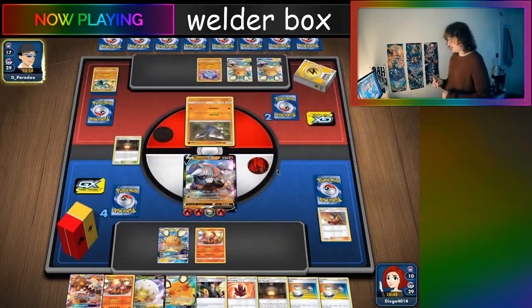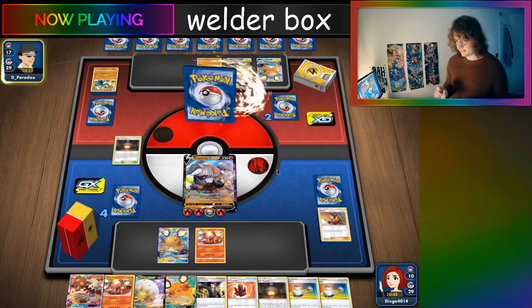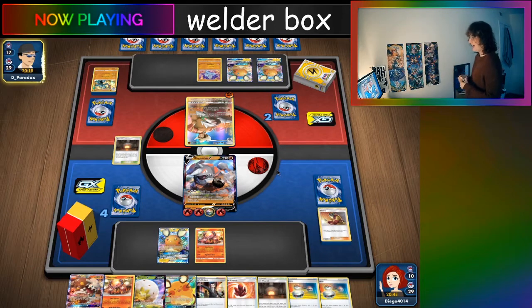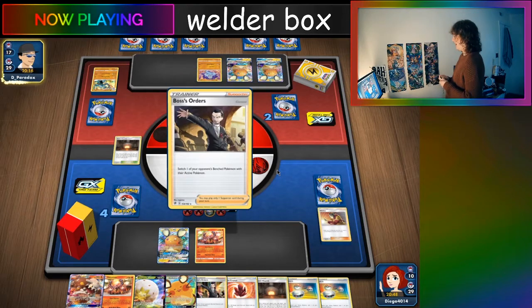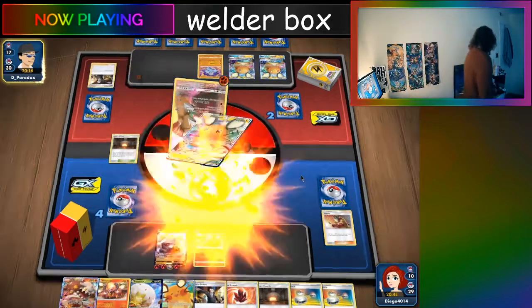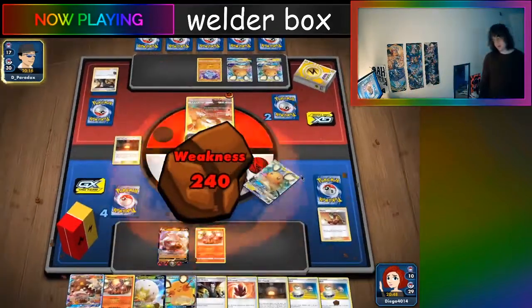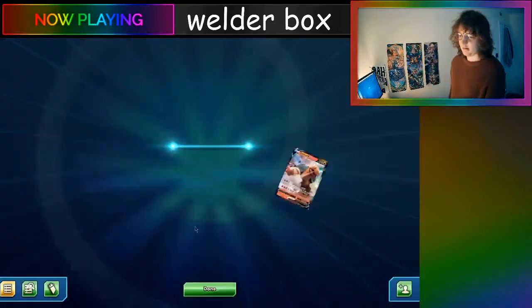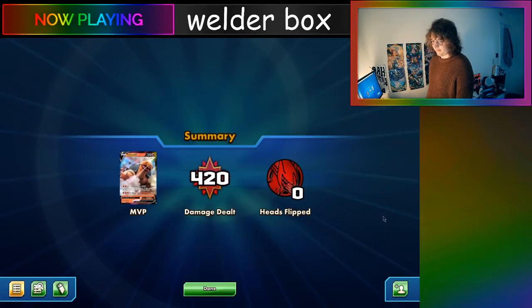It is the opponent's turn. They send up their Drillbur, they evolve into Excadrill. Here comes the 11th Hour Tackle. No! My Dedenne! I refuse — I refuse to accept reality. I'm upset. My reality has been fractured.